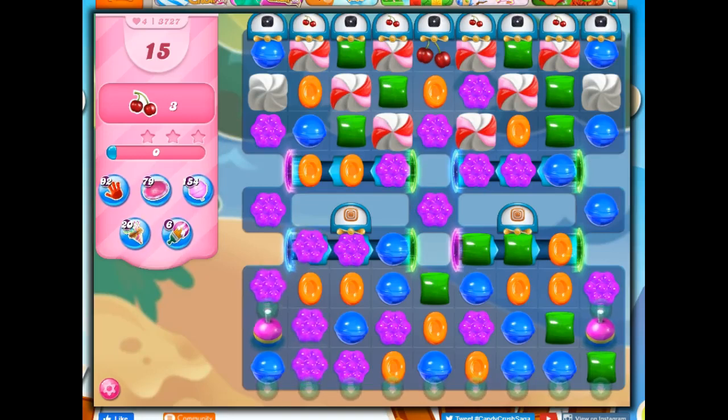Hi friends, this is Susie, your gaming guru, here to help you solve the puzzle of level 3727 in Candy Crush Saga, where we have 15 moves to collect three ingredients.